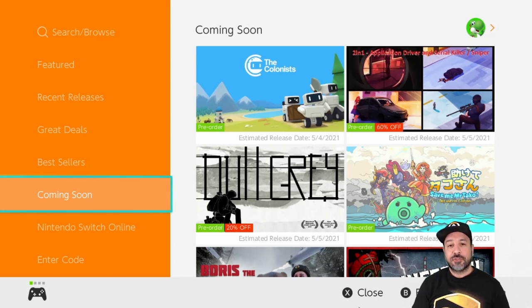Hey everyone and welcome back. Today we're going to be looking at which games we should be on the lookout for for the month of May. Pretty much at the beginning of each month I take a look at all the games that are currently announced and I pick out the ones that I think have the highest potential to maybe be a hit on the Nintendo Switch.